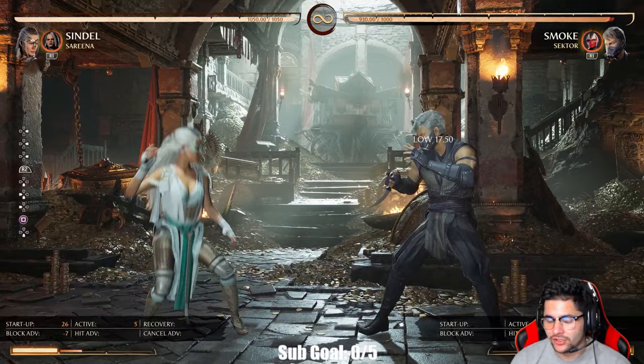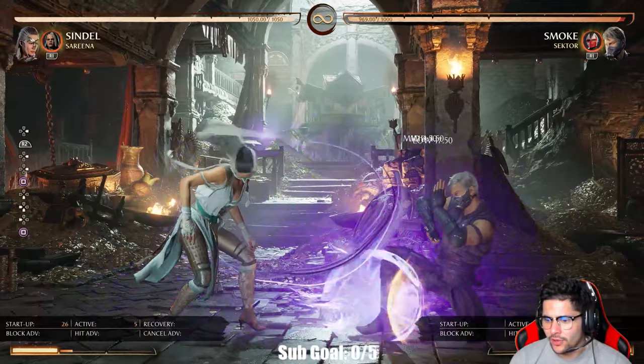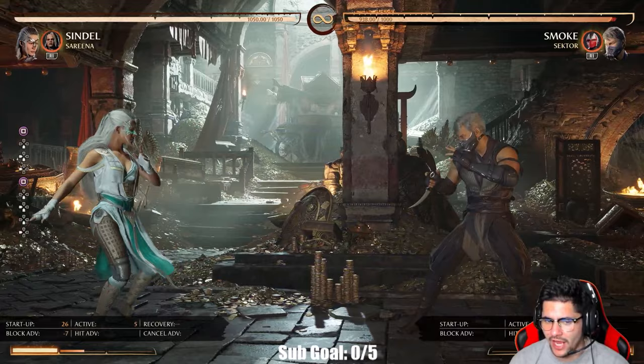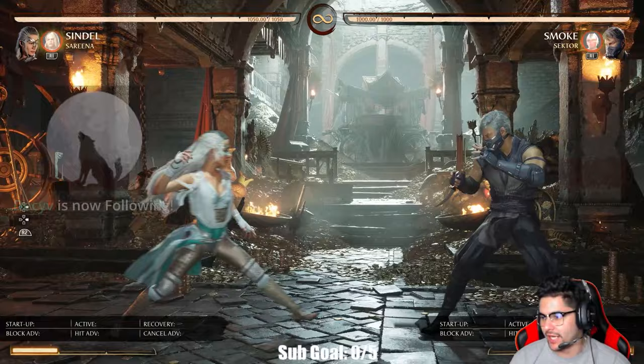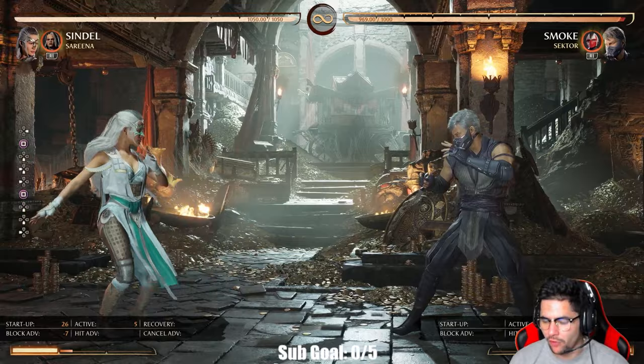If you're up close with the low fireball, you're minus seven. What I do with Sindel is create a mind game — you can be minus seven off your forward one, or mix them up by throwing in the low fireball. Obviously it comes with a risk; they can armor through it. But if they try to counter poke or take their turn back, they eat the low fireball.